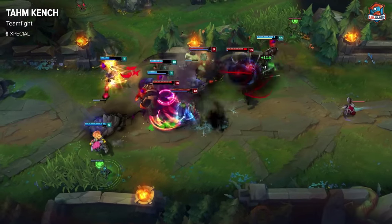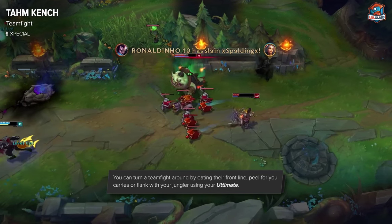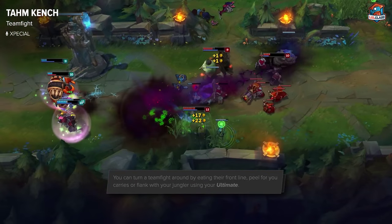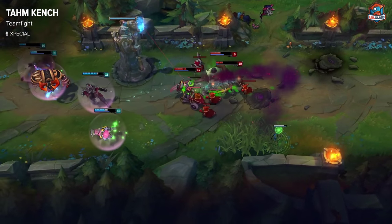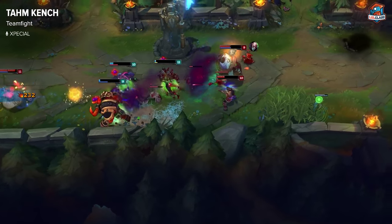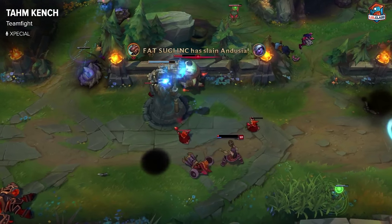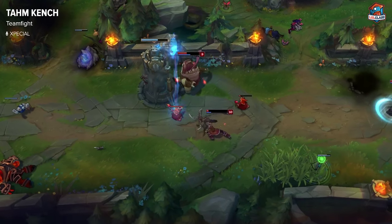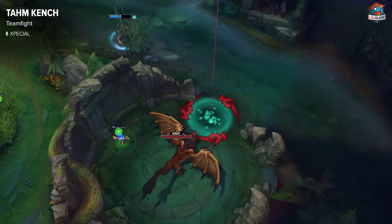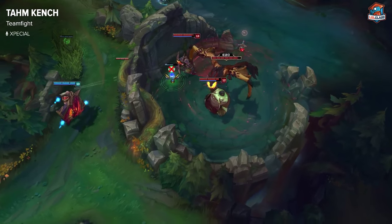Tahm Kench in teamfights is fairly decent. What you mainly want to do is use your W to either peel or help your allies ignore a target. Because you're almost never going to get three stacks onto an enemy backline, it's very rare that you can actually eat their backline. So you generally want to eat the frontline, hold onto them, and let your team do damage. Because your ultimate isn't actually a damage ability, it's hard for Tahm Kench to win a standard fight — it relies on rotating, getting a flank, or eating your jungler and going behind them. The goal is to kill the frontline.